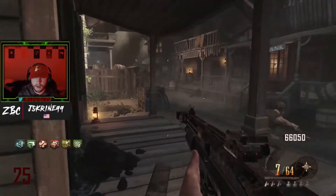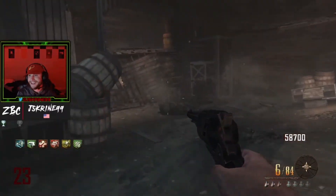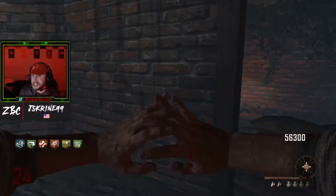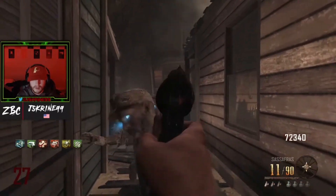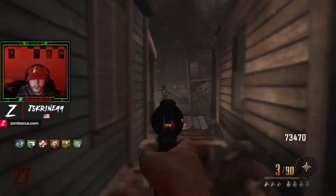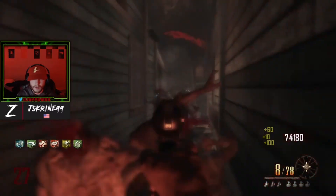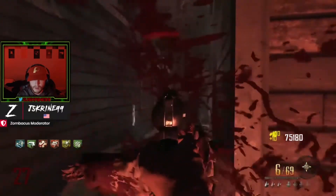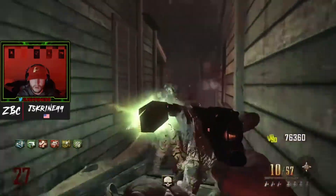Now we're going to a map-exclusive weapon — the Remington New Model Army. Ammo-wise it's pretty decent for a pistol — it's not going to have 700 bullets, but it has a decent amount. Upgraded it's called the Sassafras, and I love that name. Being a revolver on the map Buried just feels so right. It's not going to carry you to round 50 or 60, but given it's a pistol it has pretty good damage — it's a one-shot headshot until about round 29 or 30.